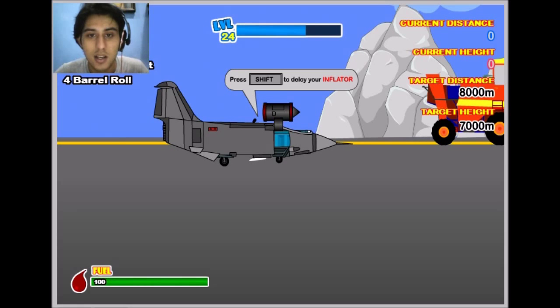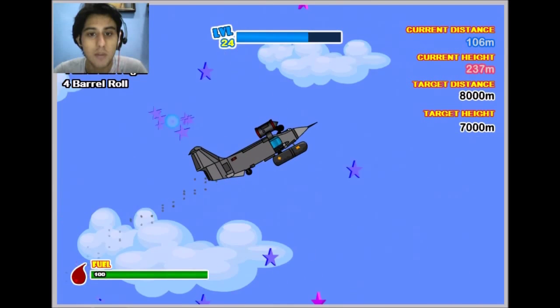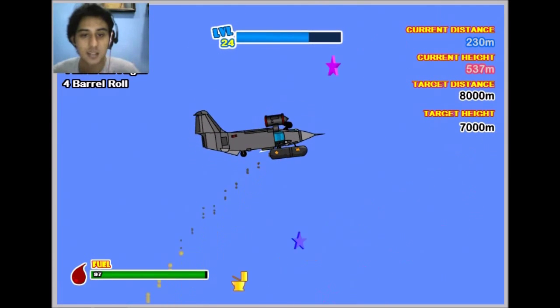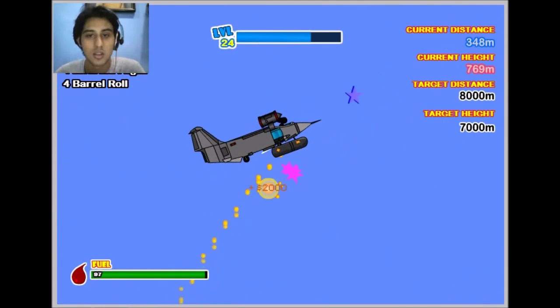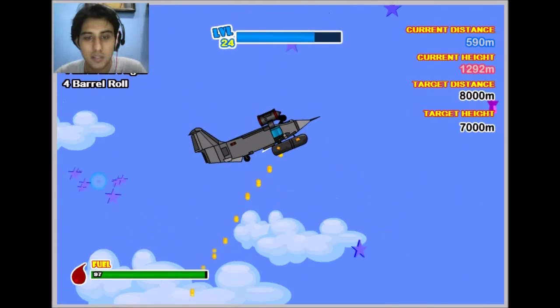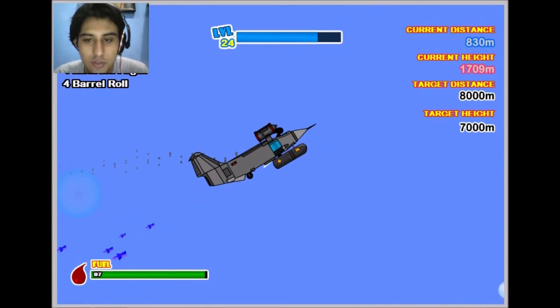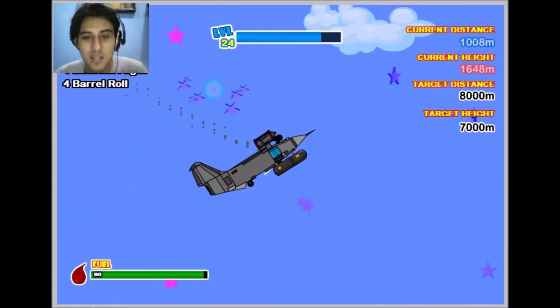Look at that — I managed to buy it. Press Shift to deploy your inflator. We're going to try and see if it flies through. Oh my god, what is that? What does that thing do? Hopefully it gives me a lot — okay! It allows me to float in the water. Okay, I got it. Awesome.